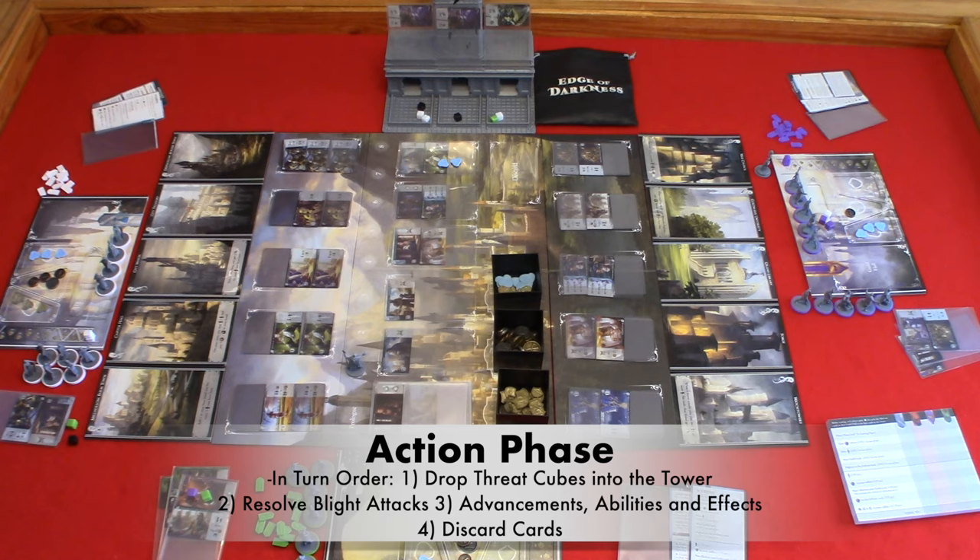When a blight attacks, the player with the most cubes is attacked. If there is a tie, then both are attacked. And if black is tied or has the most, every player is attacked. Cards attack as a combination of threats, so you would total the threat on the card, add the damage, and then reduce the number of damage if the player being attacked utilized an advancement or location board that would allow you to do so. If there is any damage left, you drop the defense track by one. Then the card is discarded, or if it is owned by a player, it would go into their guild hall. You would draw a new blight card from the bottom of the street deck and place the cubes that were located in that tray to the side until the threat bag runs out. In this case, there are no blight attacks, so we move on to step three.